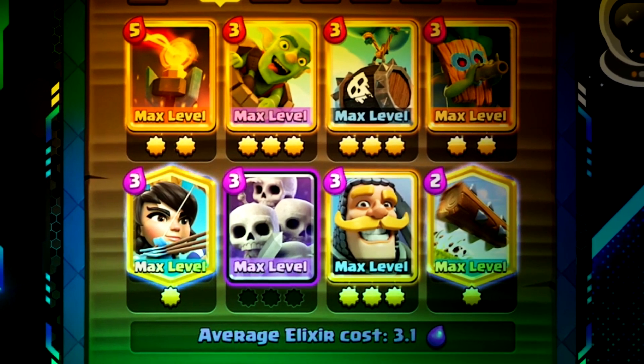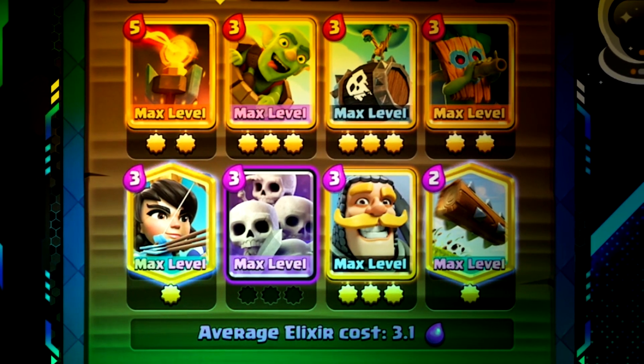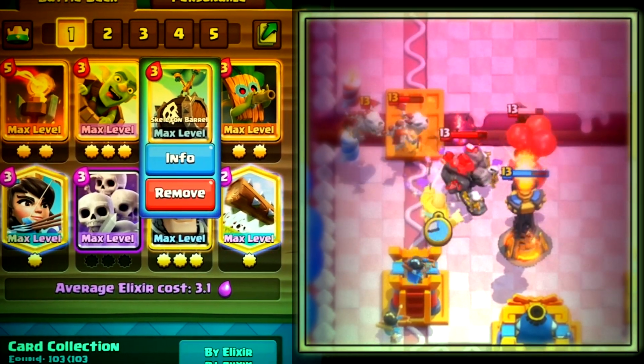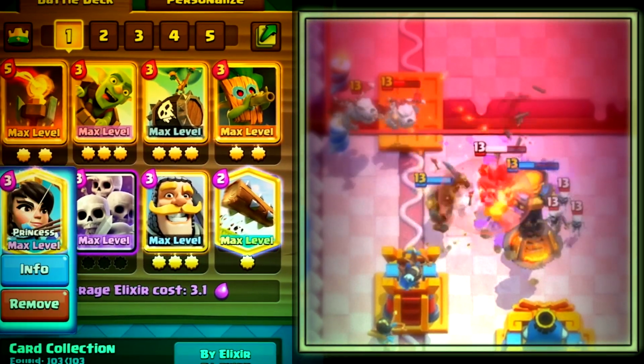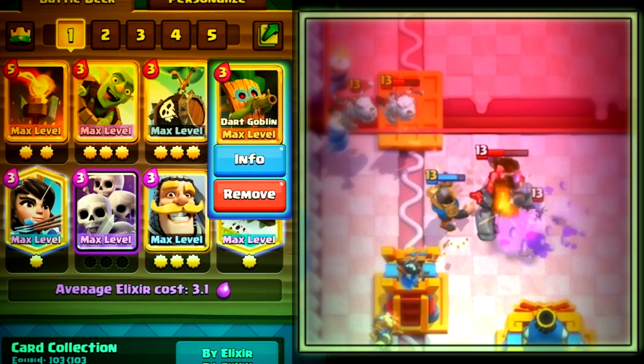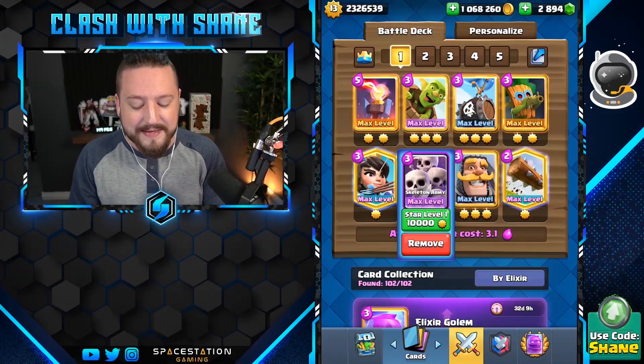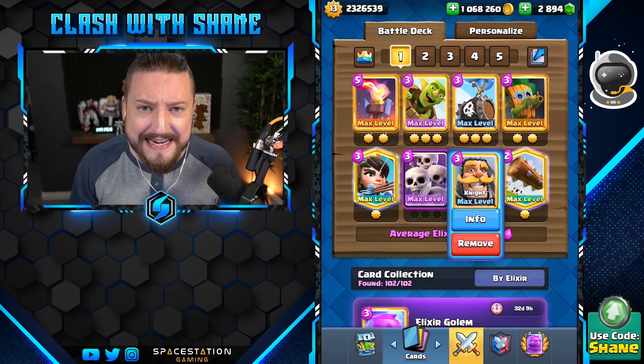The first deck is a 3.1 elixir double barrel cycle deck. You have skeleton barrel and the goblin barrel in there, and front tower for defense, princess and the dark goblin for range support and bait. Then you have the goblin for high DPS and for bait action as well, and the knight is one of the strongest tanks in the game. Overall, very effective strategy.